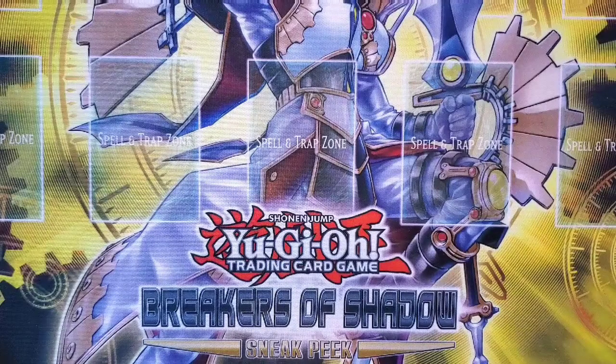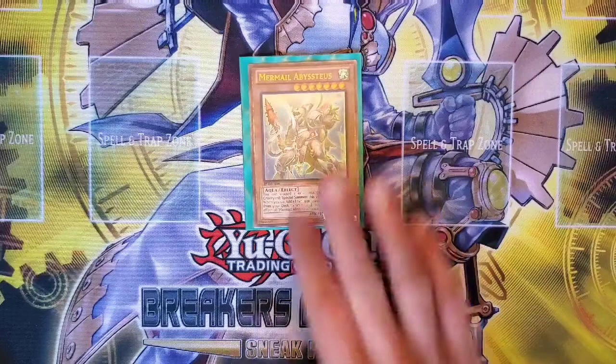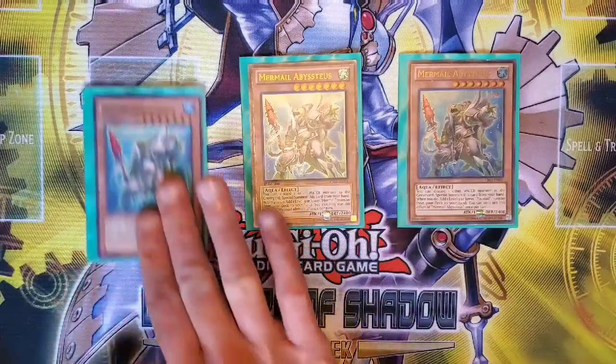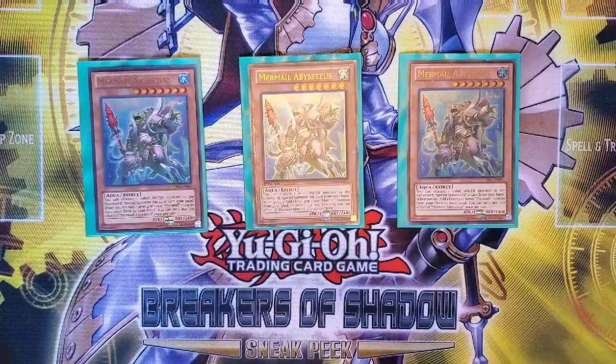Let's submerge ourselves in the monsters, which is the vast majority of this build. Most of the Mermail builds I've ever seen really have been kind of monster mashes. We're running three Abysstius, in declining rarity order. Abysstius is the best Mermail card. His low activation cost and his search effect is one of the best starters the deck always has, and I'm sure you've seen countless YouTube videos of Teus plus Dragoons equals win basically.